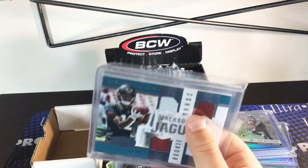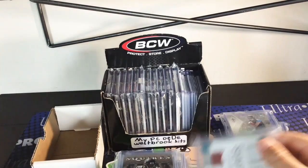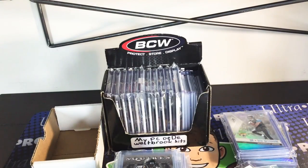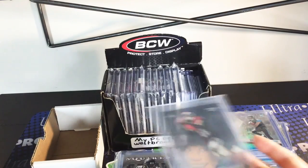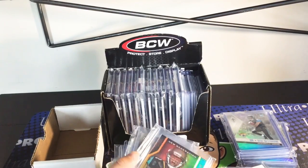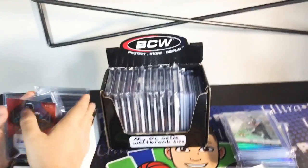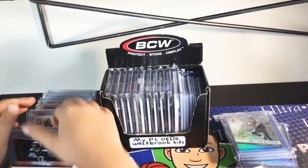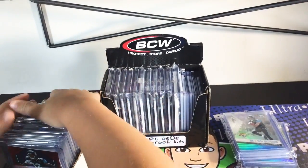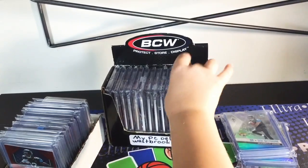They're all patches, those two are balls, this one's a number and this one's a number. Prestige auto. Leaf — this is my DD Loran stuff, and certified. So that's my DD Loran stuff. If he has a breakout year, I'm gonna be in luck because I have a lot of his stuff.